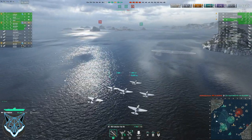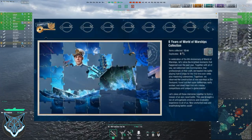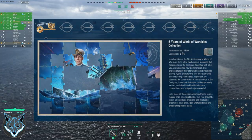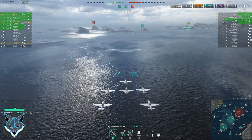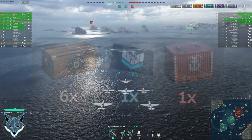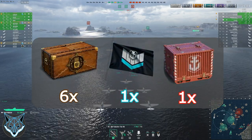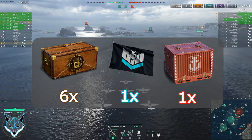Another unique way to get rewards from the anniversary event starting tomorrow is through the World of Warships six years of World of Warships collection that will be dropping as well. The reward for completing the collection is actually a super container, six gift containers, and the six years of World of Warships commemorative flag.